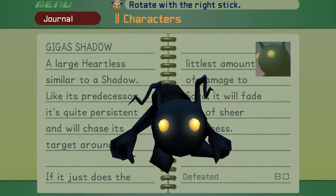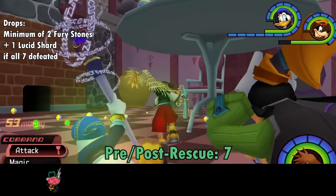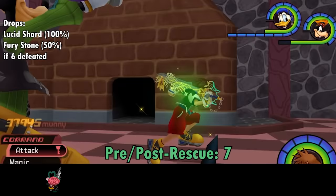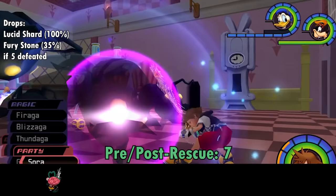The first of our Final Mix exclusive Heartless, the Gigas Shadows are just Shadows who deleted Facebook, lawyered up, and hit the gym. They only ever appear in the right-side-up version of the Bizarre Room, and their arrival is signaled by a large amount of regular Shadows spawning around the table. If you show up and there are no Shadows, the big guys aren't coming. Once you defeat the three waves of Shadows, seven Gigas Shadows show up to avenge their fallen — or rather, to hit you once and then leave.